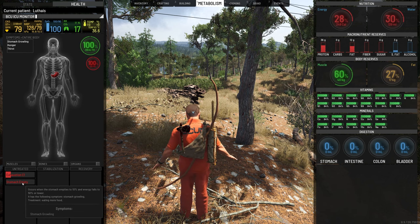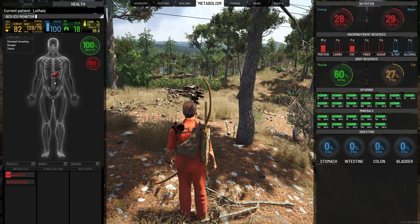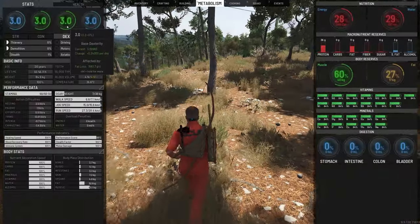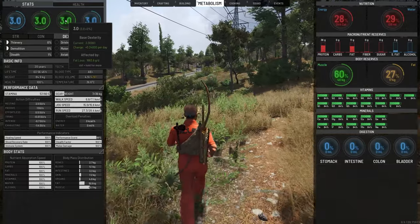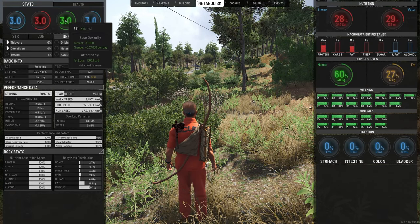It says: occurs when the stomach empties to 10% and energy falls below 50%. The symptoms are the stomach growls, and the treatment is eat more food. But it hasn't got any negative effect on you — it is actually increasing your dexterity passively. We are literally standing still and increasing our dexterity. And if we move, we are going to increase our dexterity to the max rate of 0.24. I don't even have to run — if I jog, I am increasing my dexterity at maximum speed. That's how easy it is to increase your dexterity.